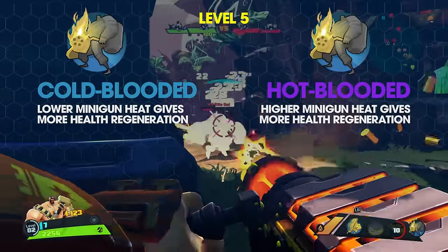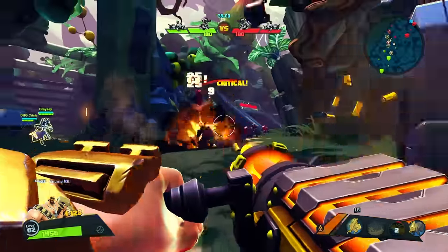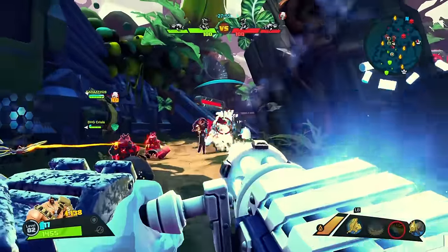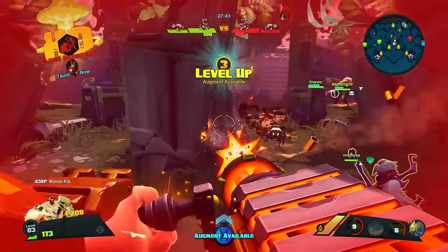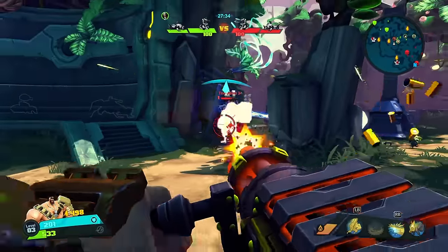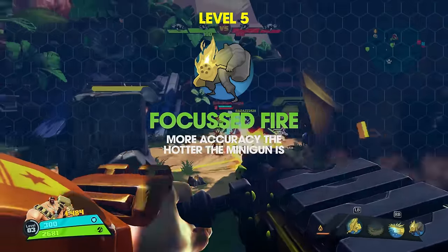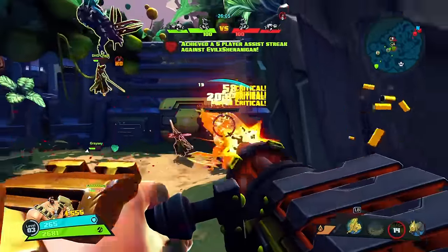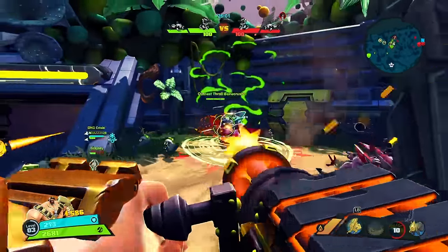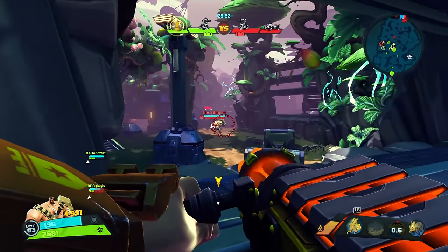Level 5 left option, Cold-Blooded, increases health regeneration up to 7 hit points per second the lower his minigun heat is. Level 5 right option, Hot-Blooded, increases health regeneration up to 9 hit points per second the higher his minigun heat is. The choice should depend on the level 4 upgrade. If Firestorm is taken, Hot-Blooded is the clear choice and helps mitigate damage suffered from Feeling the Burn at level 6. Cold-Blooded synergizes well with The Cooler for a tank support build. The level 5 mutation, Focused Fire, unlocked at character rank 9, increases accuracy up to 25% the hotter the minigun — an interesting option for ranged DPS when extra health regeneration isn't necessary.